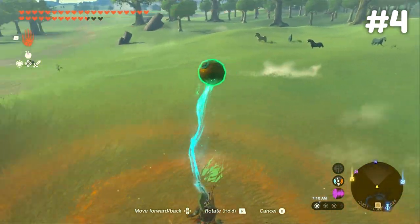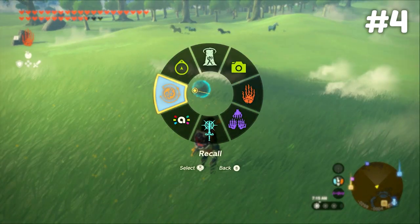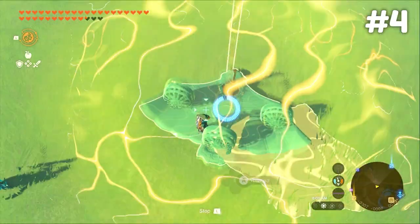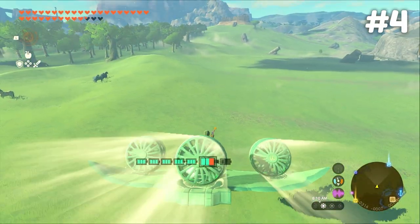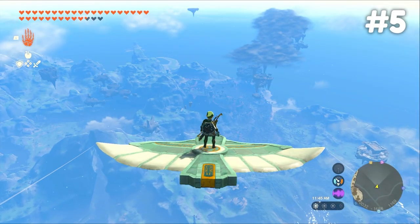Recall and Ultra Hand are extremely powerful abilities and they happen to go hand in hand with each other. You can use Ultra Hand to pave a path for Recall, because Recall works on wherever an object has been. This can be extremely useful when doing puzzles in certain shrines, or for example using a wing without a cart to fly. Utilizing these two abilities together in a lot of scenarios can make playing the game much better.